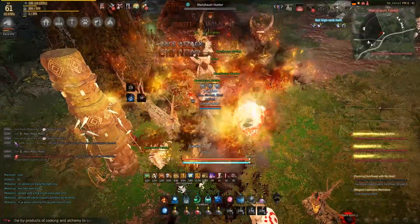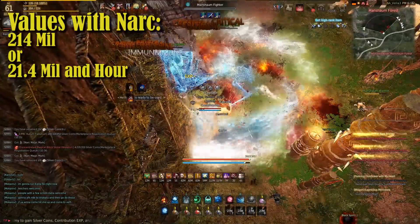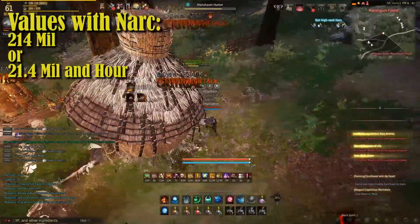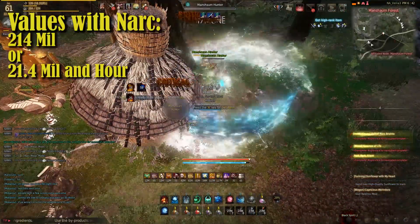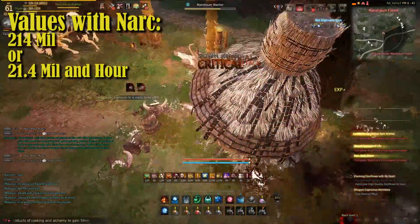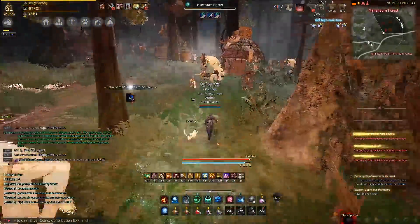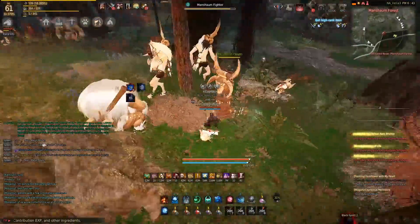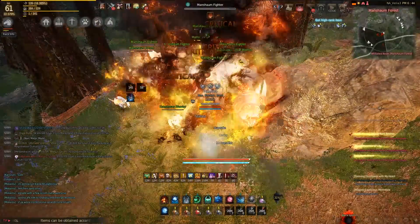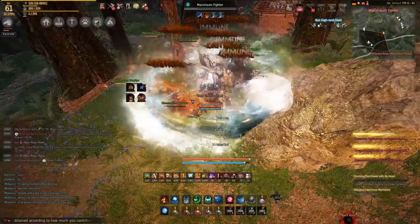Our totals with the Nark Accessory came out to 214 million silver, or 21.4 million silver an hour. We're not listing or counting the Forest Furies. Now, you could argue that you don't get a Nark Accessory every 10 hours — I've heard reports of people getting them every 20 hours, every 5 hours, every 10 hours. So you are going to have to do an average. To see what it is without the Nark Accessory, let's break that down.